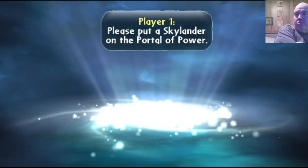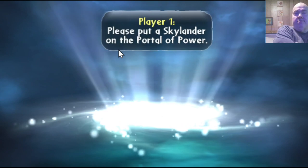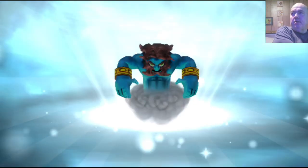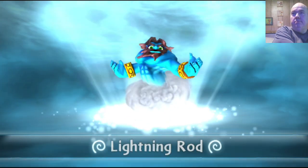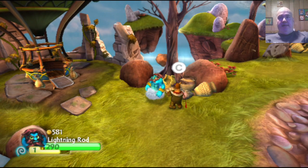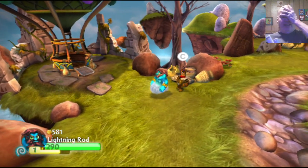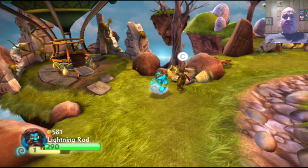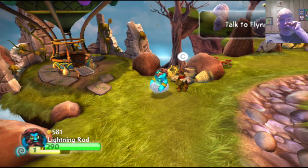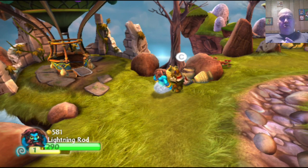I need to go put a skylander on the portal. I've got Lightning Rod on here. To switch skylanders when you're emulating this, you need to go into the menu and activate the portal — you can choose any skylander you want, they're all loaded in there. But it's kind of a pain; it's not as easy as when you're playing with the actual portal.